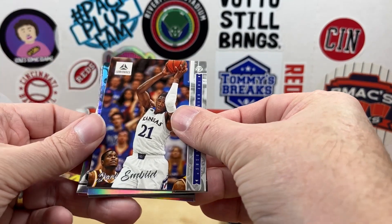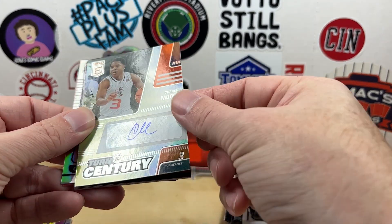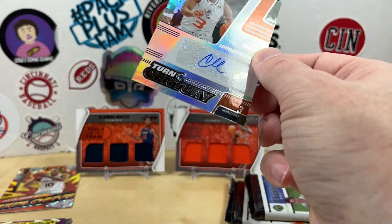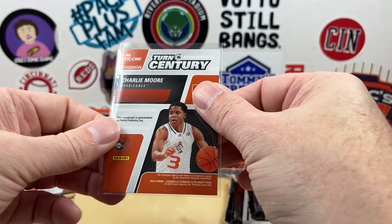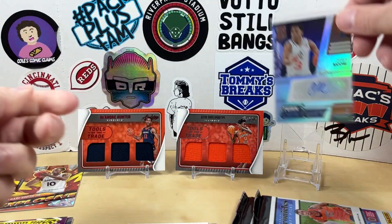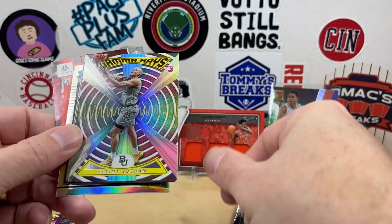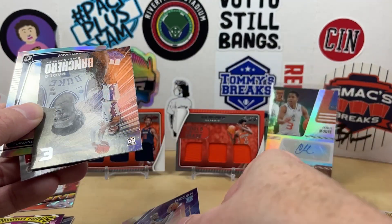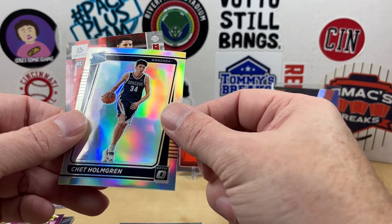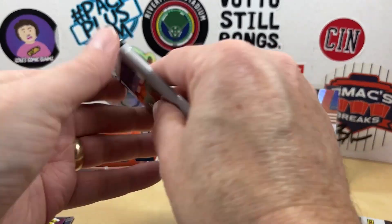Let's see what we get in here — we got Joel Embiid, Keegan Murray. Oh, we have an auto of Charlie Moore on the Essentials. Jaden Hardy, Jeremy Sochan, Jaylen Duran again on the Recon. Next we have Essentials of Paulo, a silver Chet and Johnny Davis.